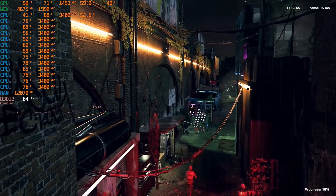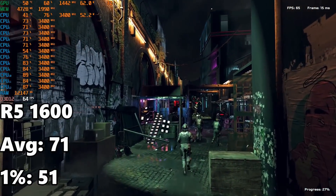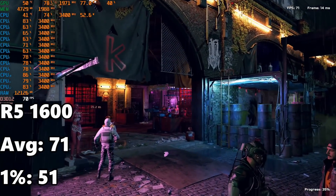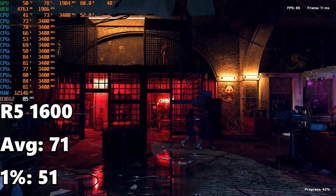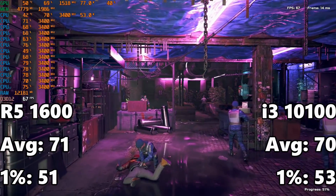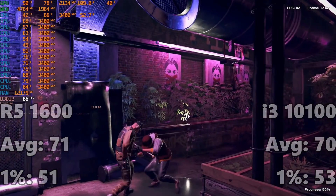Last up is Watch Dogs Legion. The Ryzen 5 1600 comes in at a respectable 71 FPS average, but the 1% low of 51 is a little disconcerting — you'll want VRR to smooth out those frame dips. It's still perfectly playable; anything 50 FPS plus on the 1% low with FreeSync or G-Sync is fine when shooting for a 60 FPS average. The i3-10100 came in at 70 FPS average with 53 FPS on the 1% low — basically a tie.